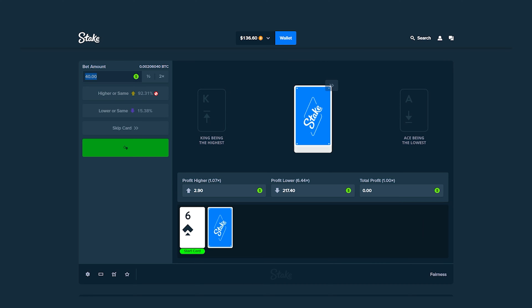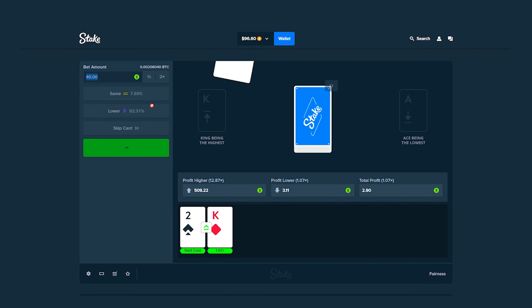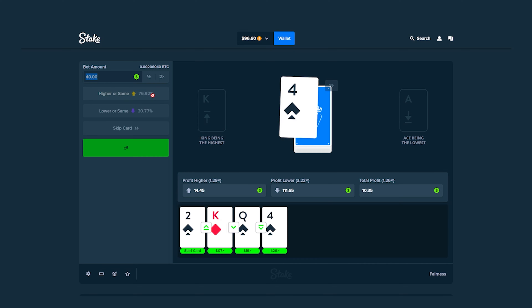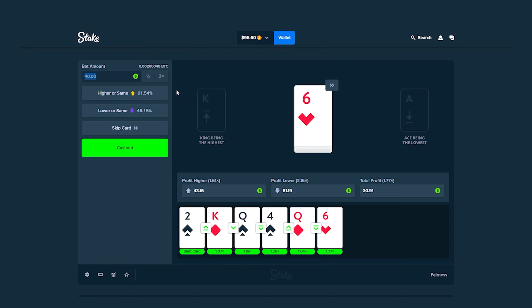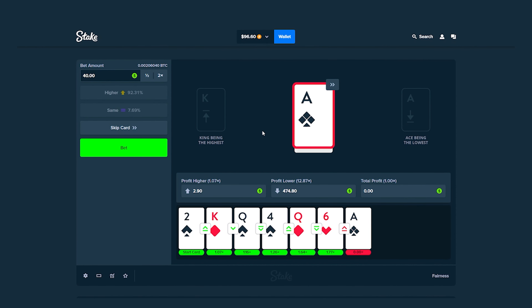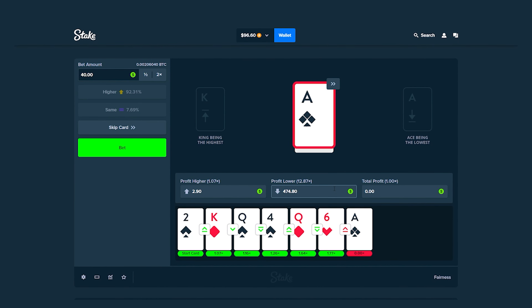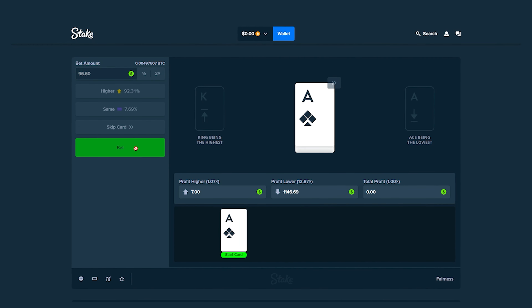Six — go higher. That would be a good multiplier if we hit it. Go high — yes! Then low, then high — all small multipliers but they're stacking. Low again. One more — please be high... and we lose on an ace, which I guess counts as a one.